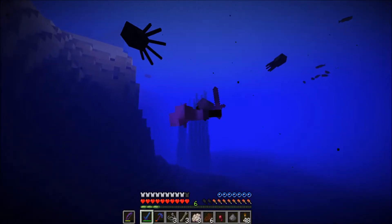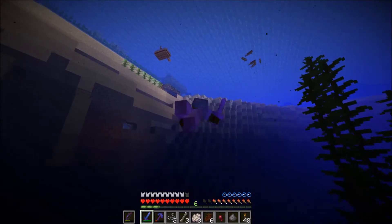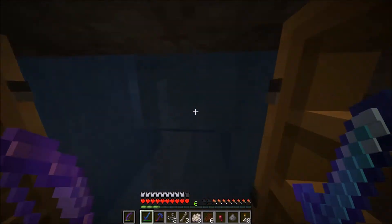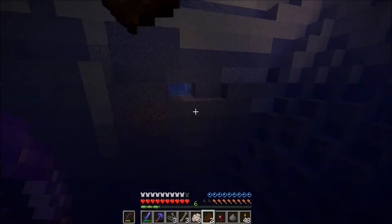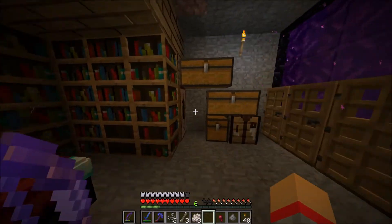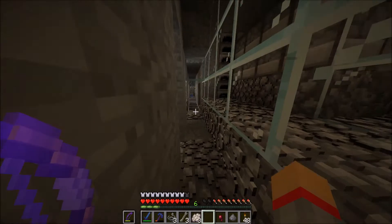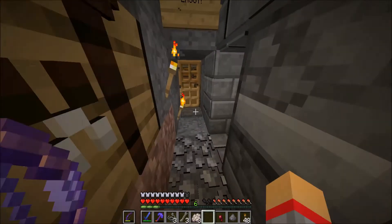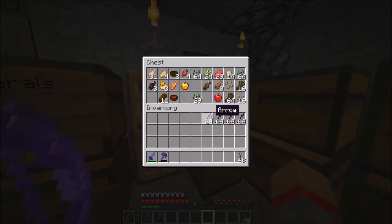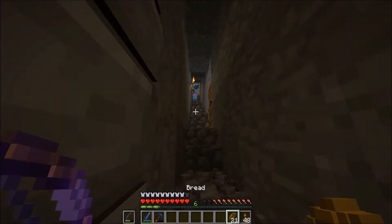Can I put Depth Strider 3? I can give my sword Sharpness 5. I'm going to get Protection 4. Do you have Protection 4 on all your gear? It's like Protection 4, Protection 4, Protection 2, no Protection — but that one's good. Since you have Protection 4 on those, I'm going to put Protection 4 on mine. I'll do that for now so I have more protection, then I'll also put Depth Strider on my boots, Mending on my helmet and boots. Chase will also AFK fish later to get more Mending books, hopefully — because Mending is OP.